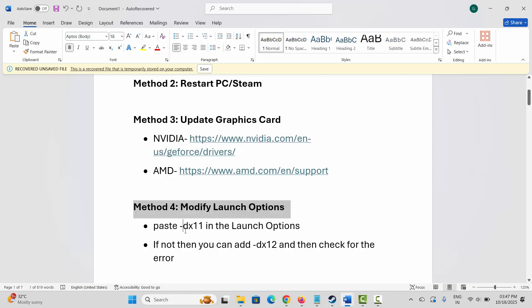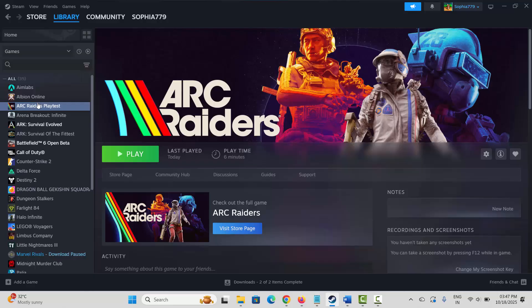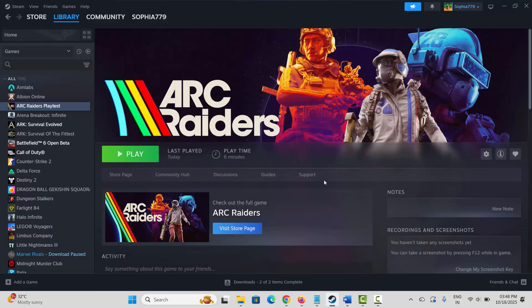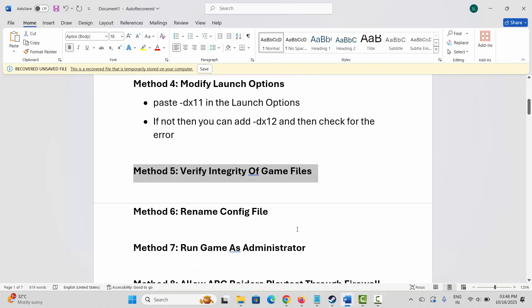Next method is to modify launch options. For that, go to Steam under the Library section, select your game, right-click on it, and click on Properties. Now click on General. You have to type -dx11 and then check if you can play the game. If not, come back and type -dx12, then try to launch the game and see if this solution resolves the problem.